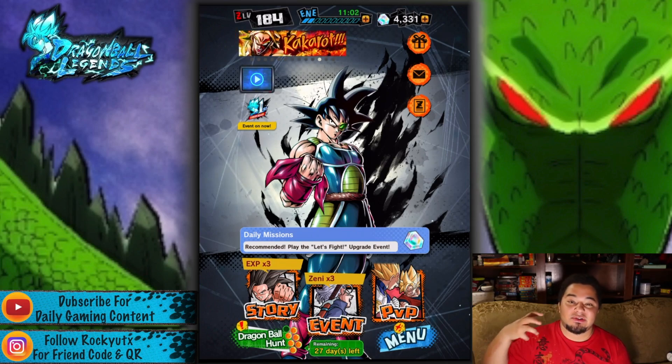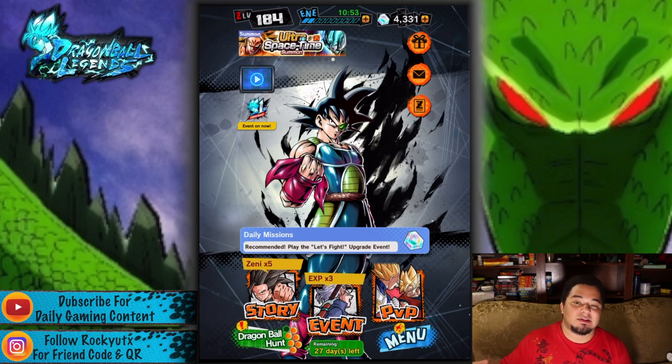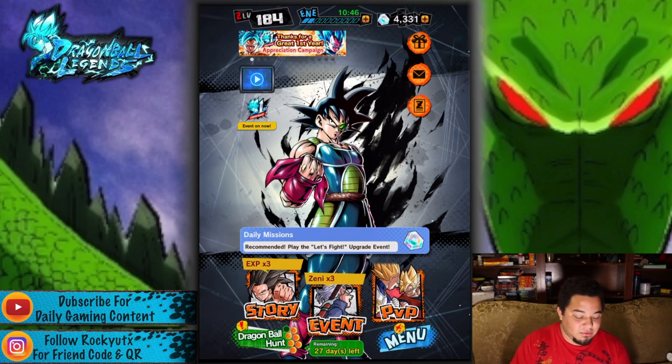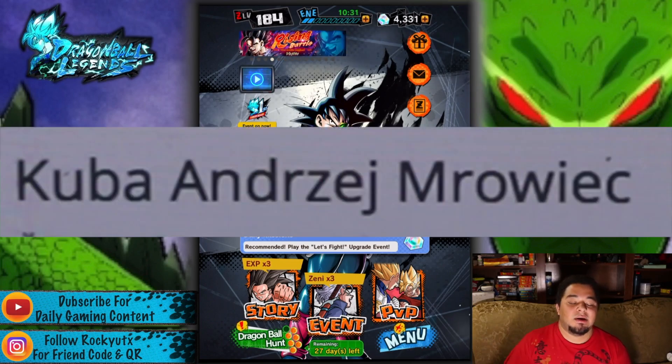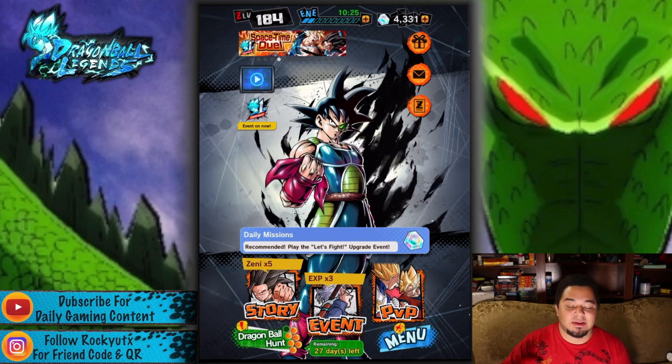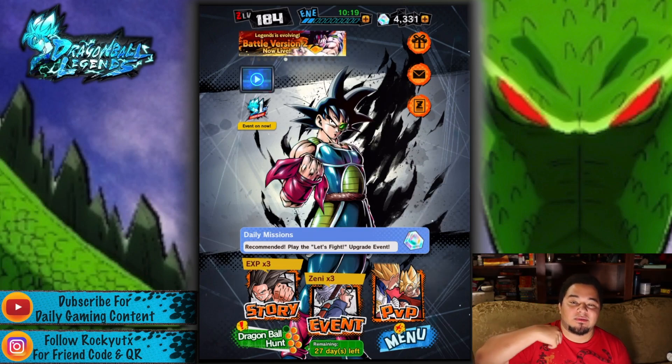I'm going to be posting Dragon Ball Legends every single day and I'll be doing some summons tonight on the new banners. I originally was going to be doing a giveaway for a Dragon Ball Legends account, but you can't do that anymore, so you guys will be seeing 16,000 crystals on that plus my 4,000 on my main account. I do have a Dokkan giveaway — I've already announced a winner and I'll put that on screen right now. You have 24 hours to reply to me by email to redeem your account, otherwise it will be reshuffled. If you want to be entered in that, all you have to do is subscribe to the channel and like this video.